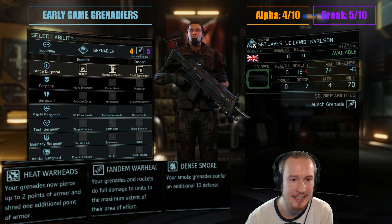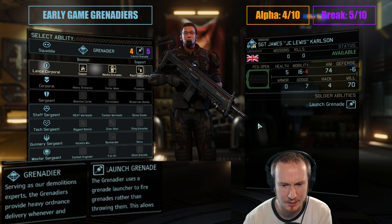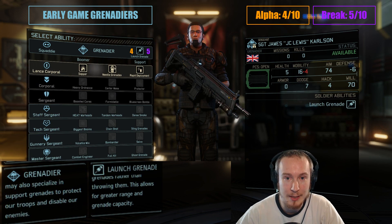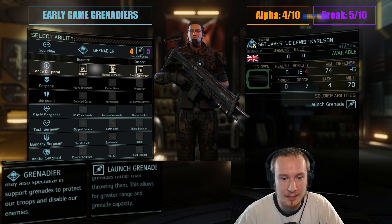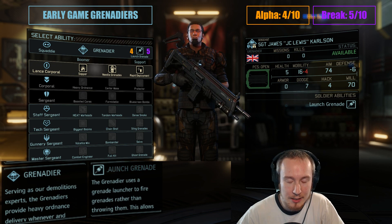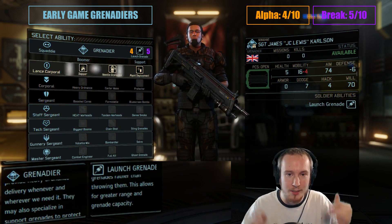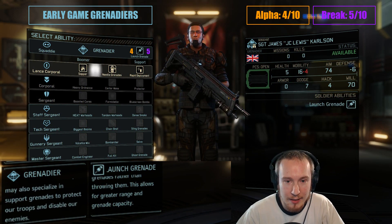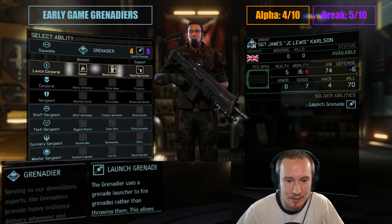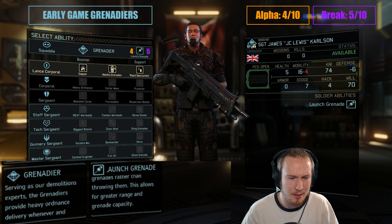Grenadiers start with Launch Grenade, and their secondary weapon is a grenade launcher, so they can launch frags, flashbangs, and smoke grenades further than other classes early in the game. Their grenades also have one extra tile of radius, which adds up to a lot of tiles — it's that pi r squared sort of thing, where an extra tile of radius means quite a lot more than you might assume.